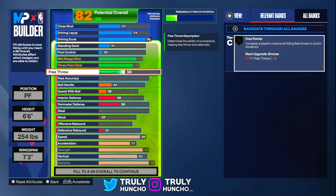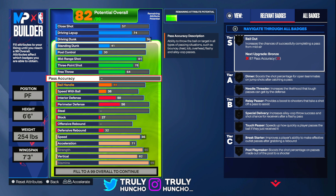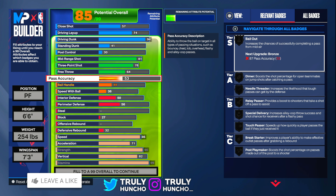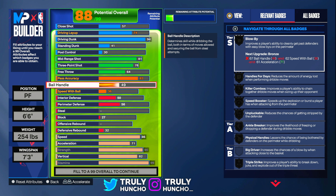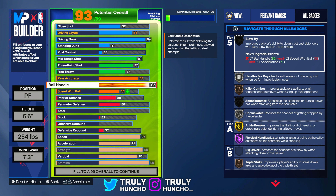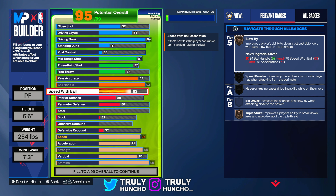For your free throw, upgrade it to a 64. And for your pass accuracy, upgrade it to an 83 so you can get the slashing playmaker build name. For your ball handle, upgrade it to a 93 — you will unlock all dribble moves and ankle breaker too, which is really crazy on this build. And for your speed with ball, upgrade it to an 83.